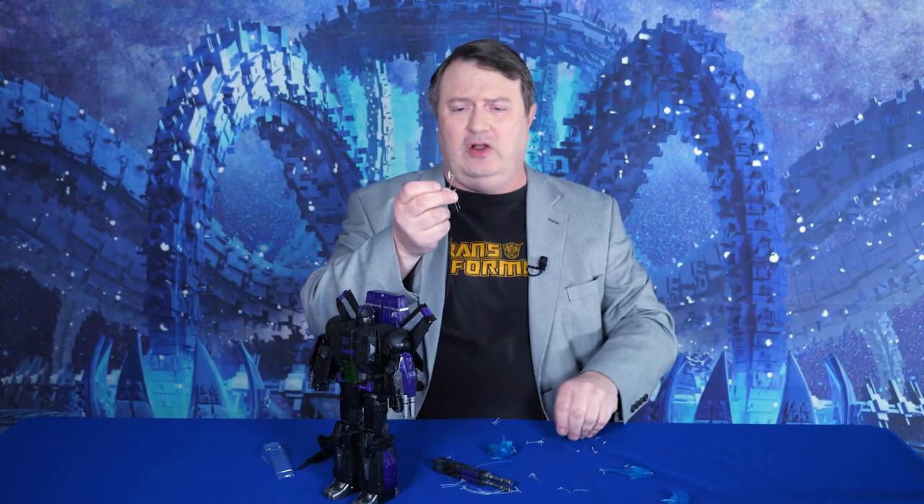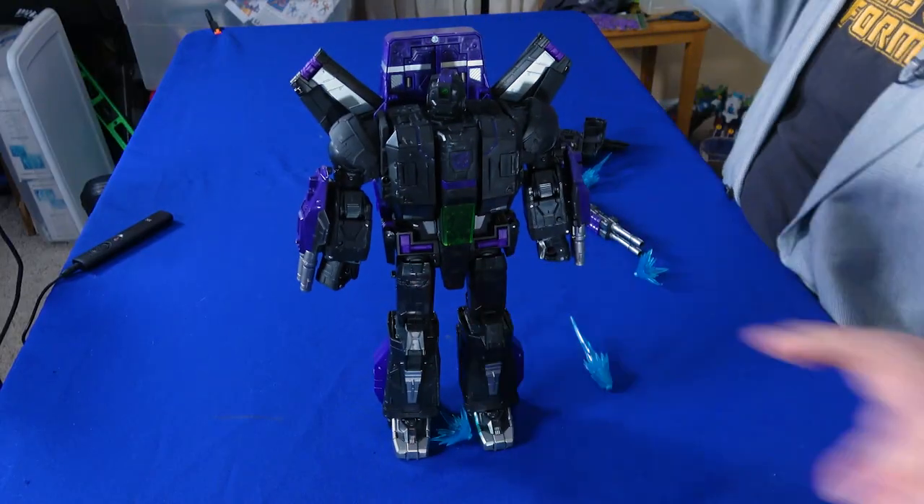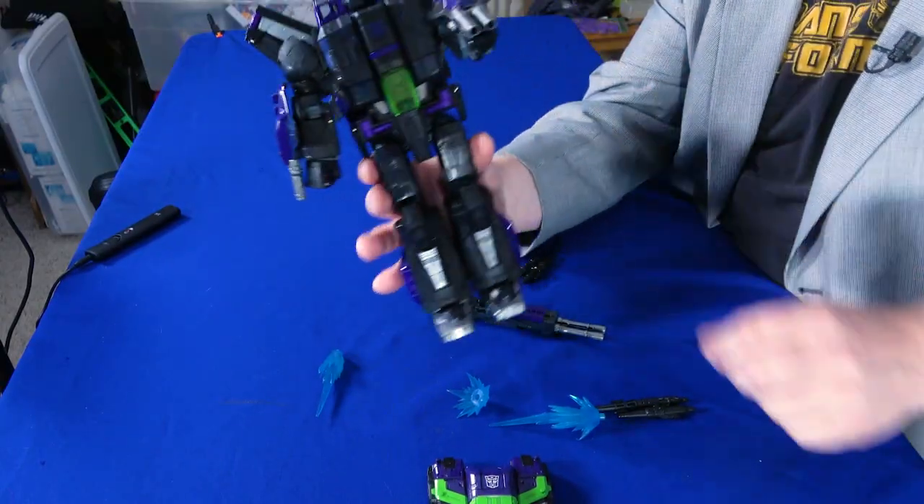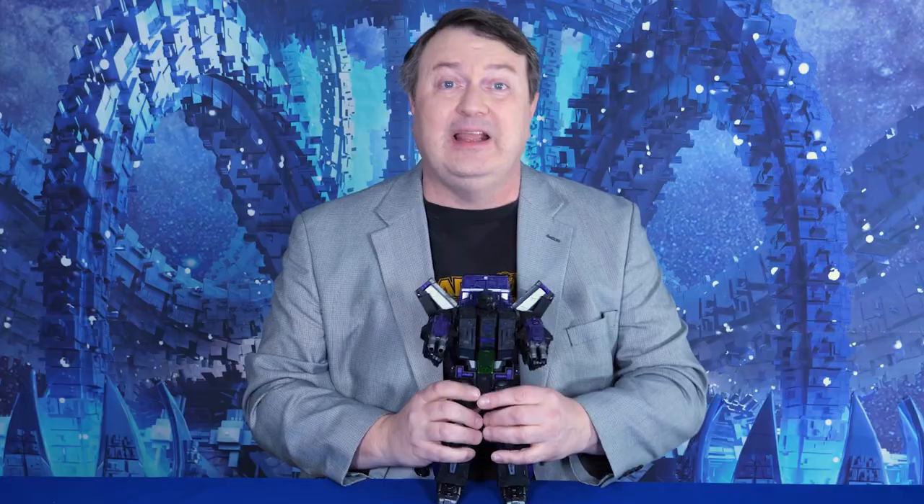So after cutting, all these strings are all over the place. But what it comes with is the main figure, some blast effects, a chest protector, shield — bulletproof vest, I don't know — a huge gun that splits in twain. And some additional guns, slash missiles, slash weaponry. And on his forearms, he does have additional guns. So he's pretty well armed for a former scientist.